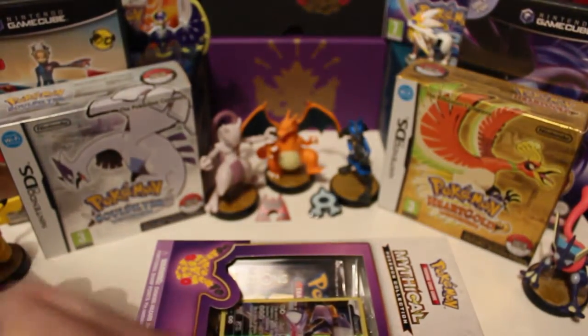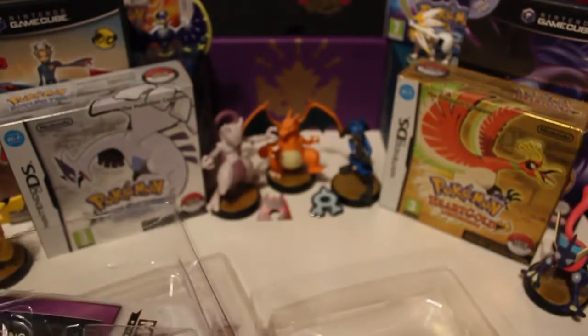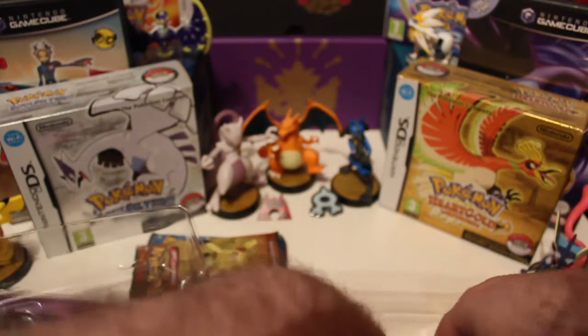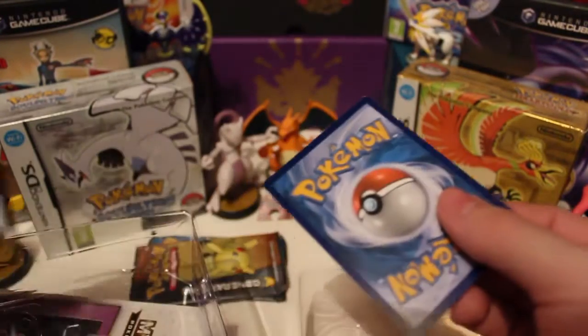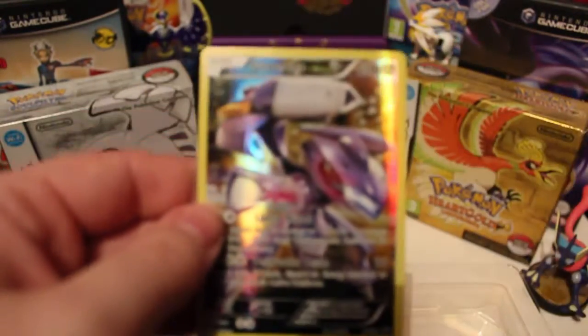Without any further ado, let's get this open. I want to kind of keep this box in a little bit of condition, so hopefully I can do some stuff with it. And it just came off lovely. This is actually quite a sad moment, ladies and gentlemen. So you've got the packs right there. There is the pin — we'll get a closer look at that. And there is the code card, which I will be redeeming at the end of the video because I like to get the packs of Generations.